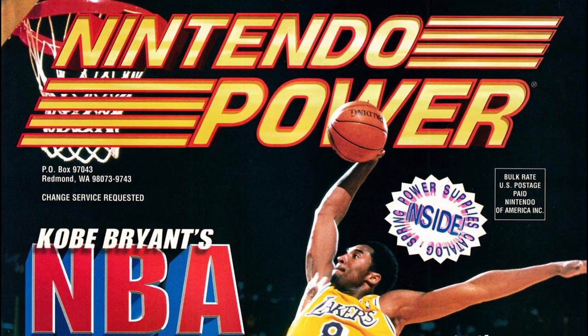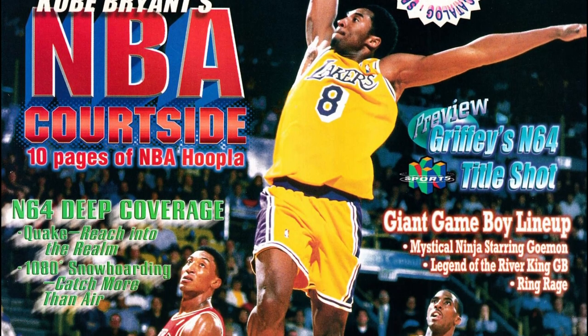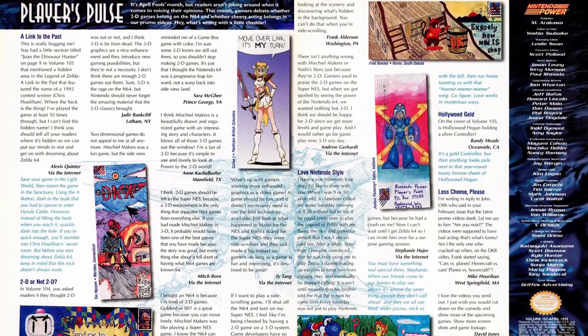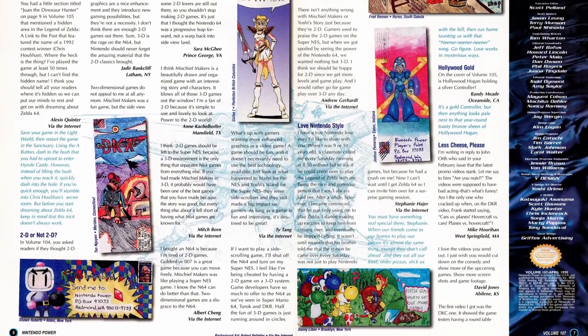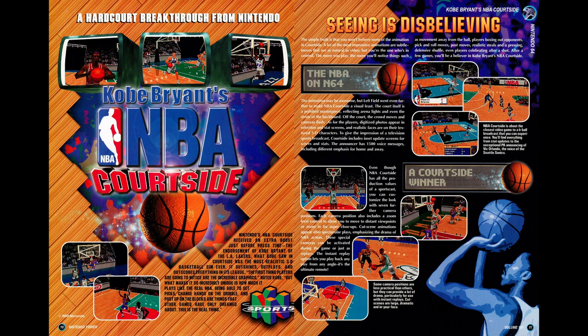After much delay, it's time to cover Nintendo Power issue 107 for April of 1998. Not a lot of games this issue, at least not ones we've already covered. Our cover game is Kobe Bryant's NBA Courtside, heralding the impending start of the Lakers dynasty supplanting the Bulls. In the letters column, there are letters debating the merits of so-called 2.5D games like Mischief Makers and Yoshi's Story on the N64. In the Power Charts, we have a new entrant on the Game Boy charts with James Bond 007.